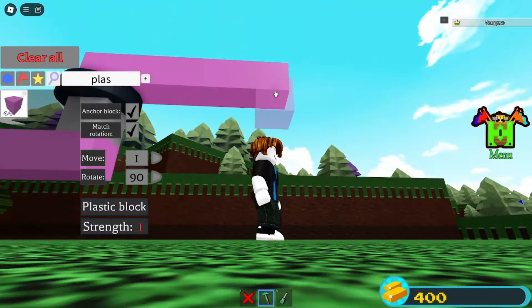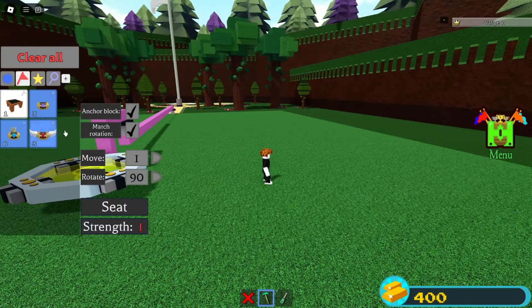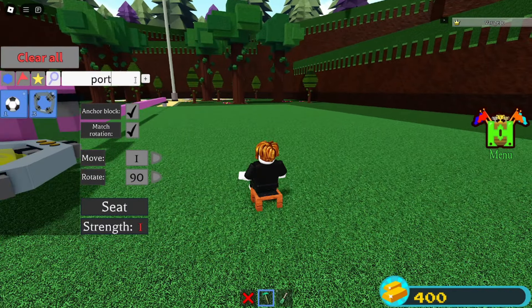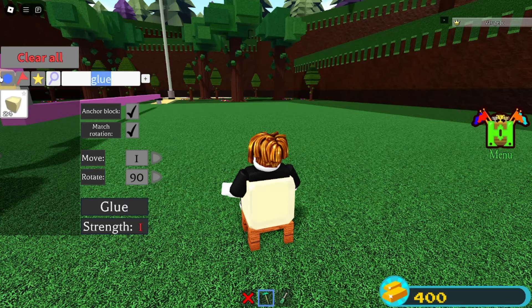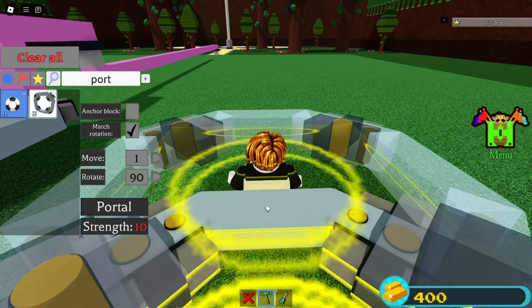Then go three blocks downwards, grab yourself a portal, and simply place it. Now go here, place the chair down — we're going to use the same glitch we've been using. Place a glue block in your body, grab a hinge block, place it right here. Now grab another portal and place it here.